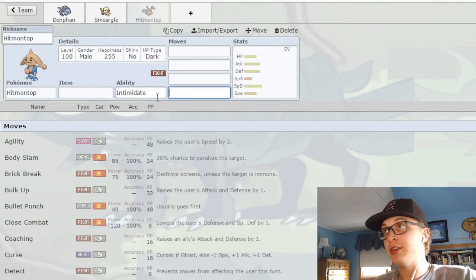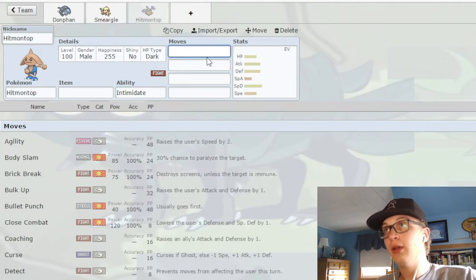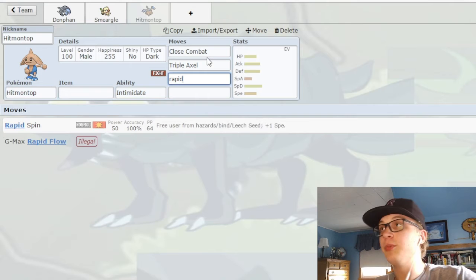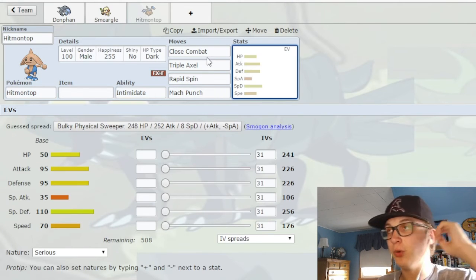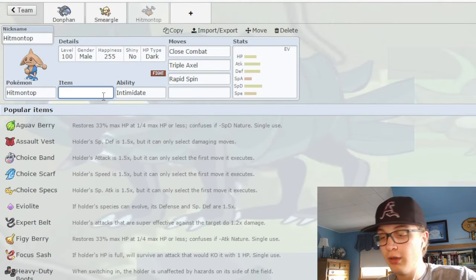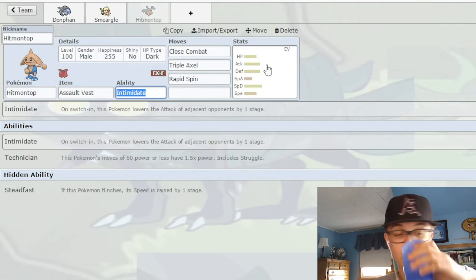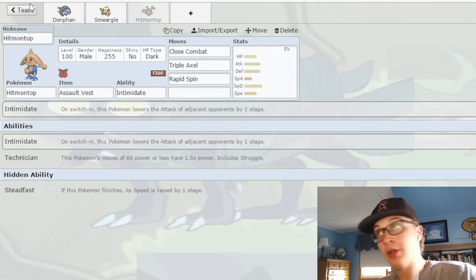Now we have Hitmontop. Hitmontop is actually still a decent Pokémon — it has two fantastic abilities with Intimidate and Technician. You can run an offensive set because it now has Close Combat and Triple Axle. It also gets Rapid Spin for hazard removal, and it has Mach Punch and Bullet Punch for priority. It has a lot going for it, but once again, for a bulky mon, one thing it does not have is instant recovery, and that's another thing that just kills it. So you'll see a lot of them run Assault Vest or Leftovers, just trying to bank on some longevity.